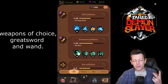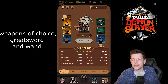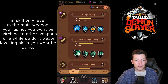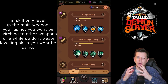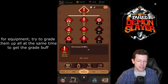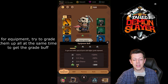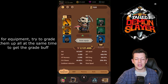My weapons of choice are wand and sword. The wand seems to be the strongest weapon at the moment — high crit, absolutely beasting. That's why in my skills I've only leveled up staff and great sword, keeping the other weapons low-leveled. Instead of spreading resources across four weapons, focusing on two lets you level them much higher for more damage and speed. For equipment, try to grade them all up at the same time — all to brown, all to B-grade, then all to A-grade — because you get extra equipment buff bonuses for matching grades.